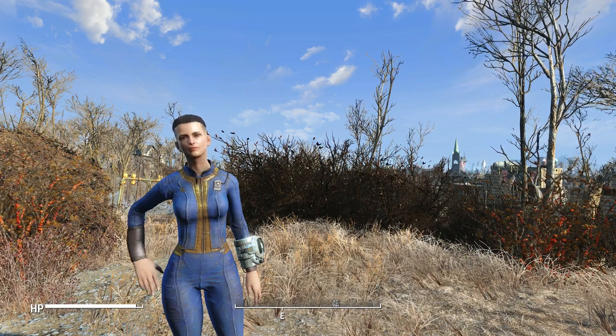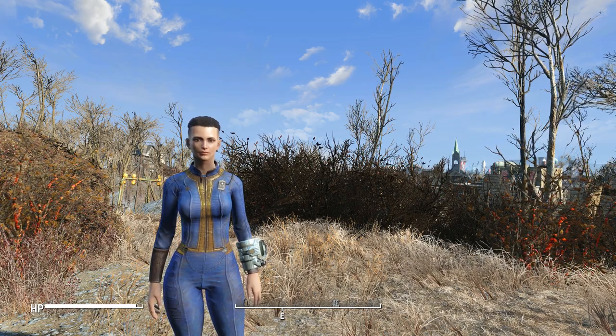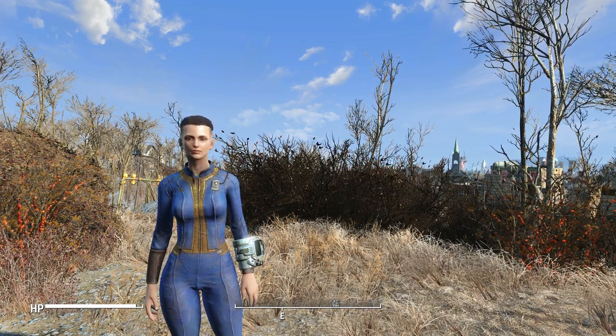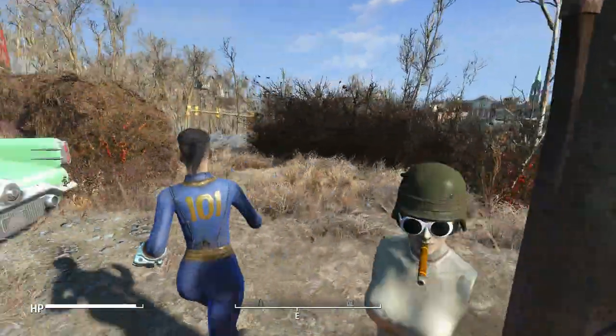Hey there everybody, Pop on Top here and welcome back to some more Fallout 4 mods. In today's mod we have an outfit mod — this is the Wasteland Overalls. We're about to go get these. We're here at the Red Rocket, kind of by Sanctuary right at the beginning of the game.